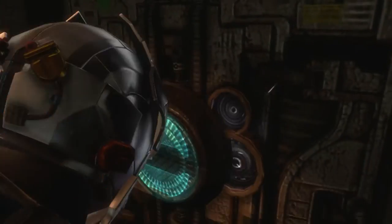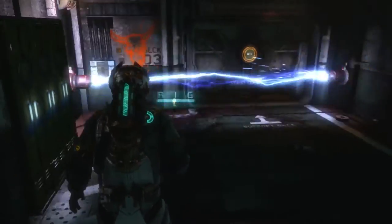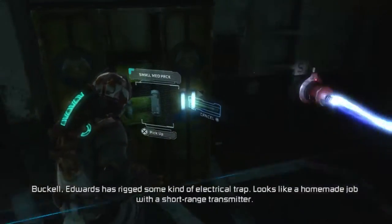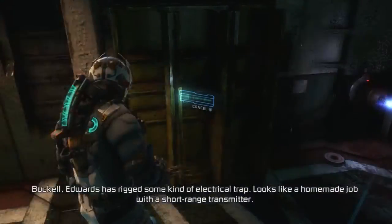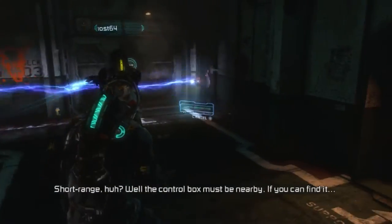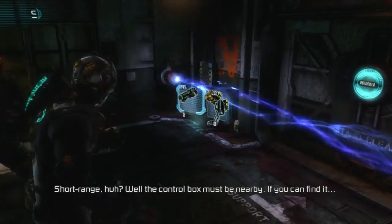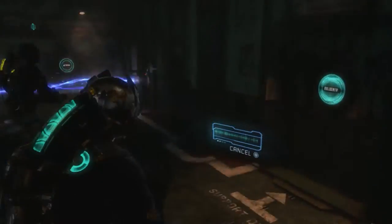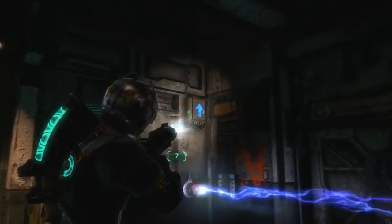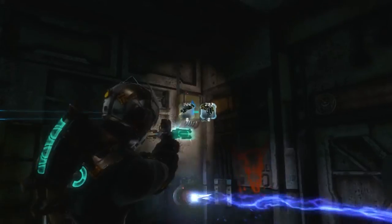Look at this door. Here's the electricity part — some kind of electrical trap. Looks like a homemade job with a short-range transmitter. Short range, so the control box must be nearby. If you can find it, I can shoot it. Oh, I found it — right there, right above it. Well, that didn't take long.